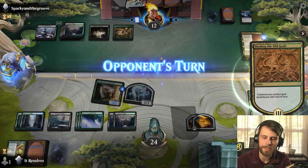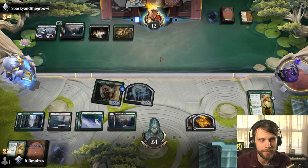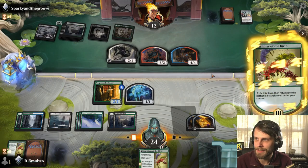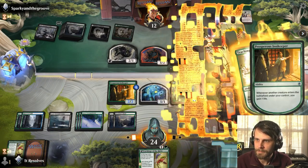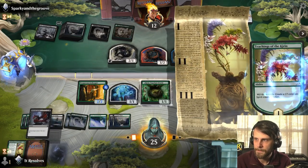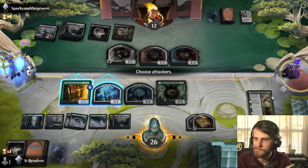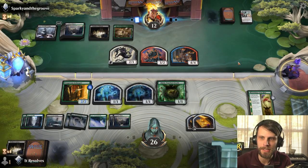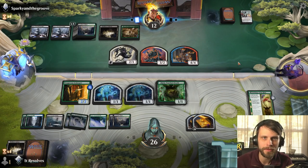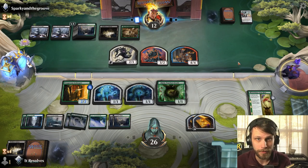I guess we just play the land. We could hold on to it hoping for a blood token off of Old Rutstein, but that's a one-of in the deck. Got another one — there was a Tamiyo. I think we just make no attacks. The trick here — what this deck does really well — is continuously gain a couple points of life. Every little creature token gives us a point of life; we're up to 26. While they have much more powerful creatures, we have the advantage of long-term value.